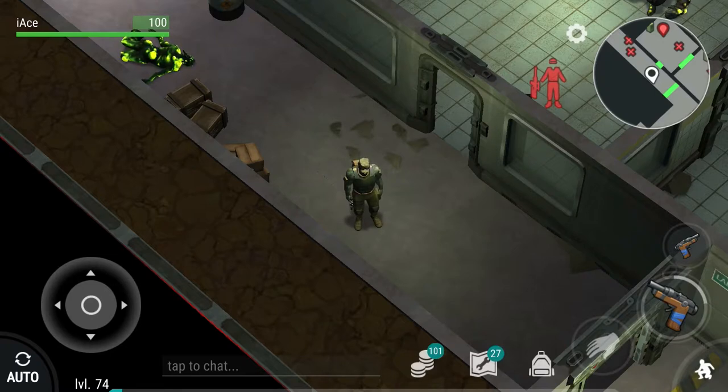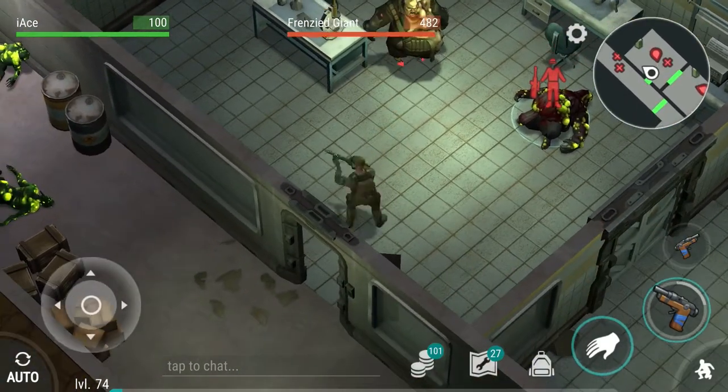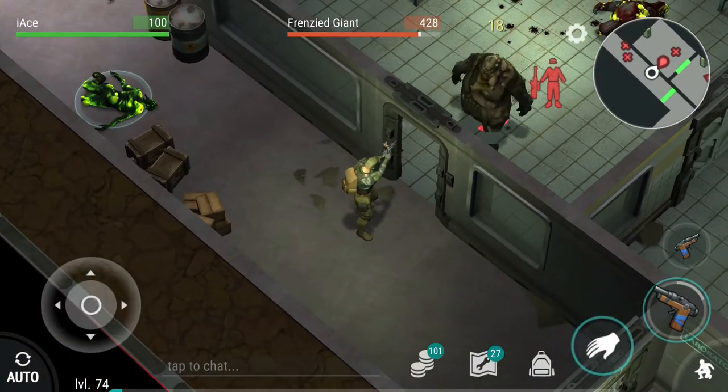The zip gun is designed for the frenzies. As you can tell, it puts out 18 damage a shot.